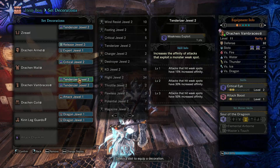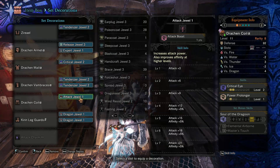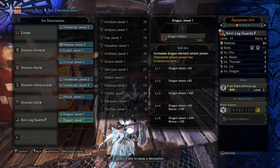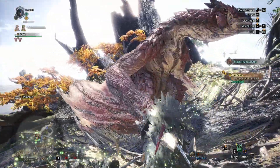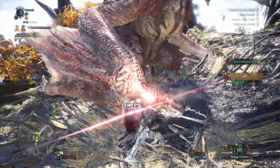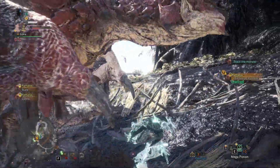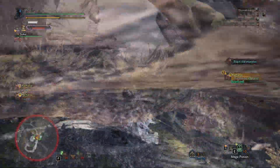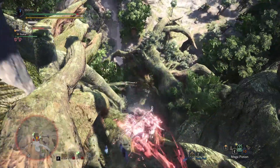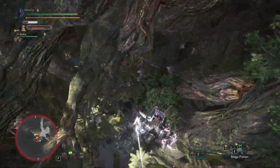And with the dragon damage, if you have two level 2 Dragon Duel decorations, that will add another 60 dragon damage on top of the 240 dragon damage from fully releasing the element via the skill Free Element slash Ammo Up. If you have that at level 3 you get 240 element, and with Dragon Duel level 2 you get up to 300.